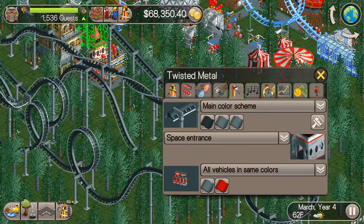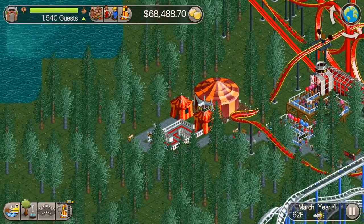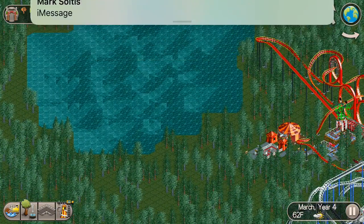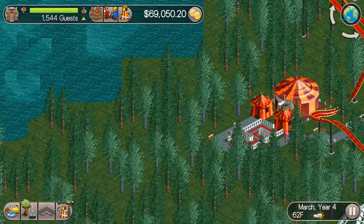I noticed in the last episode, or the episode before, something like that, I didn't change the entrance to the inverted roller coaster. So I went ahead and just did that real quick — made a space entrance that'll look good.